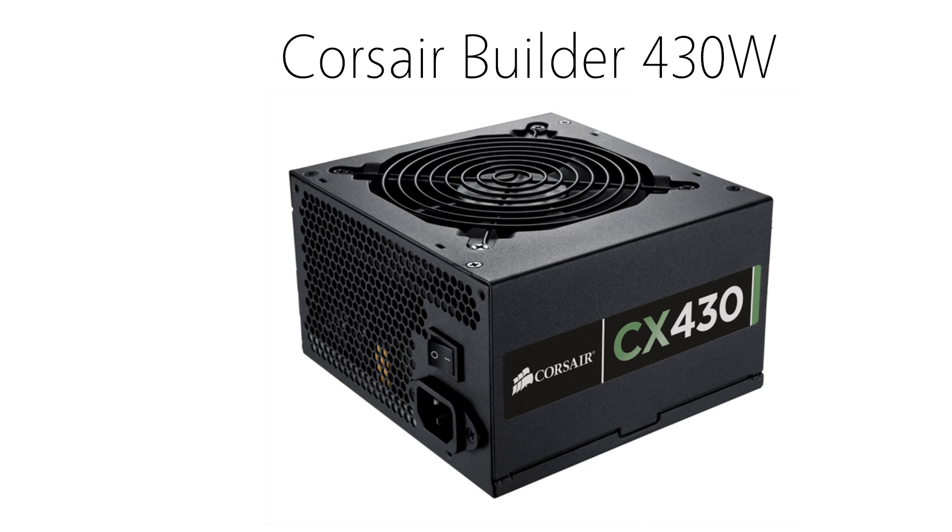The power supply is the most important part of any build because you need power to run your system. Remember never to be cheap with a power supply as it runs everything, so make sure you pick a quality supply over a good sale price. My recommendation is the Corsair CX430W power supply. It's an 80 Plus Bronze certified power supply, which means it's high quality and can help you lower your power bill. You can get this for around $40.